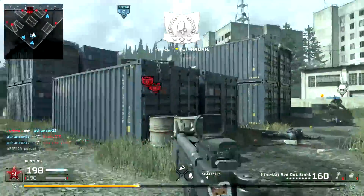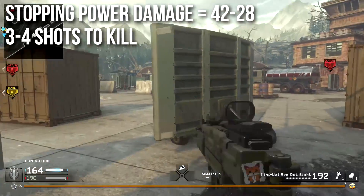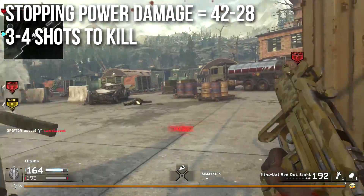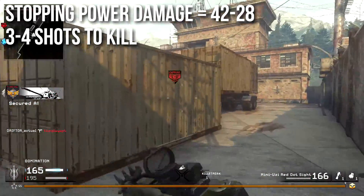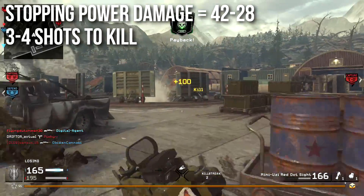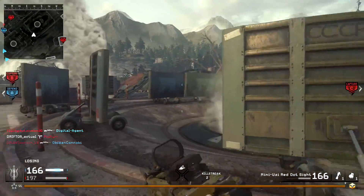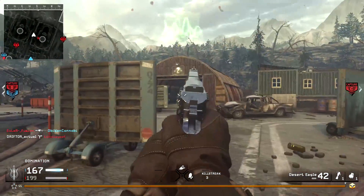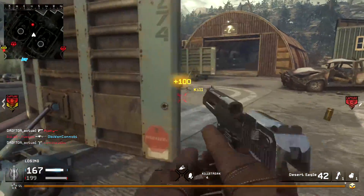However, if you run Stopping Power, it'll deal 42 damage up close and decrease down to 28 at a distance, which is much better. That means it'll be 3 to 4 shots to kill depending on your range. Unlike most weapons, I'm actually not going to recommend Stopping Power on this gun. I'm going to recommend you run UAV Jammer later on, so most of the gameplay you see here will be without Stopping Power.